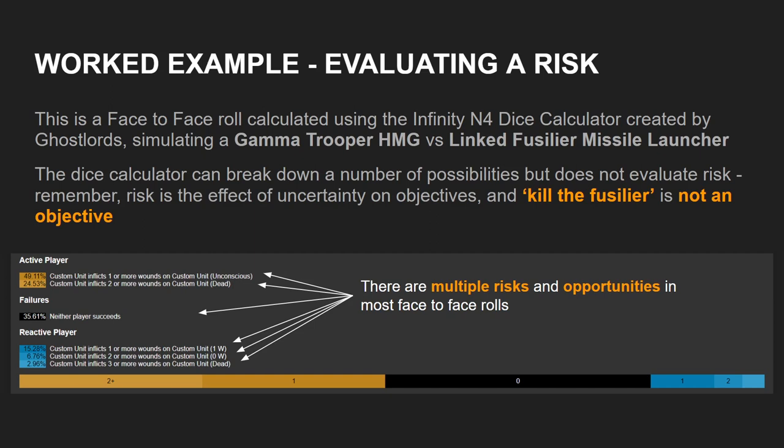And a 2.96% chance of a catastrophic outcome — the Gamma Trooper dying. Whether or not that is actually a catastrophic outcome is going to depend on the game state. If it's early in the game, you are probably going to need that Gamma Trooper for subsequent turns — taking this face-to-face roll and having the Gamma Trooper die may be catastrophic. But if it's the last face-to-face roll of a second or third turn, and all you're trying to do is spend an order on a trooper that isn't going to have a material effect on the game going forward, then actually maybe that consequence is totally tolerable.